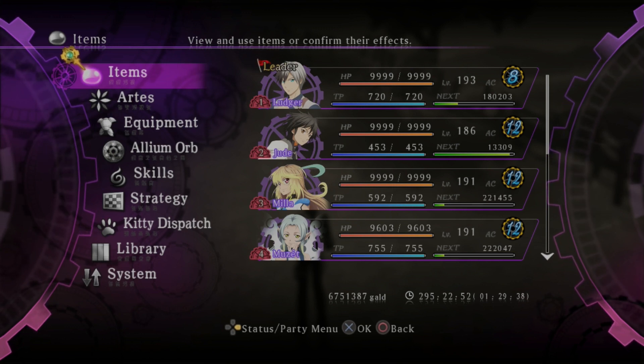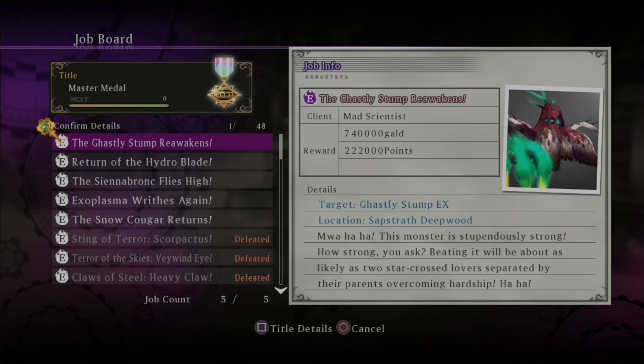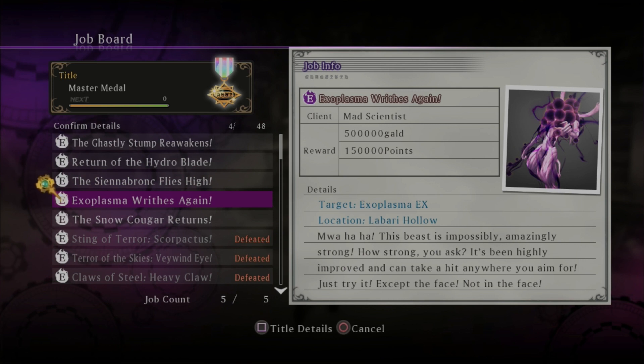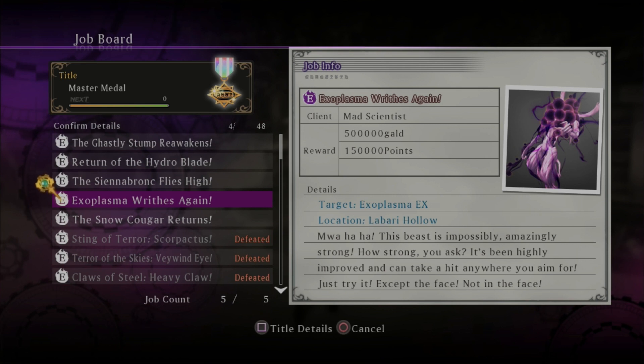What's the lowest level one left? Go pull up the list and I will check. We've got the Stump — Stump is 170. The Kukar... 170. Sienna Bronc, like 176 I think. The lowest level is 166, the highest is 178. Ectoplasma and Lovari Hollow. Ectoplasma... 155. And the Snow Cougar — Snow Cougar, 168. So technically the Ectoplasma is the lowest level one, but it has a mean gimmick. It's also probably the most technical one.